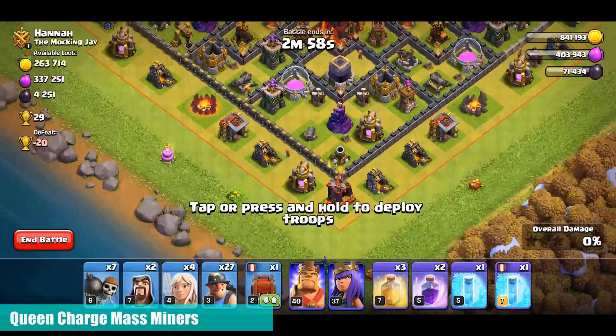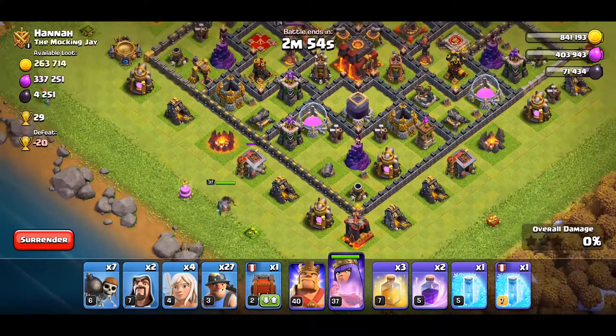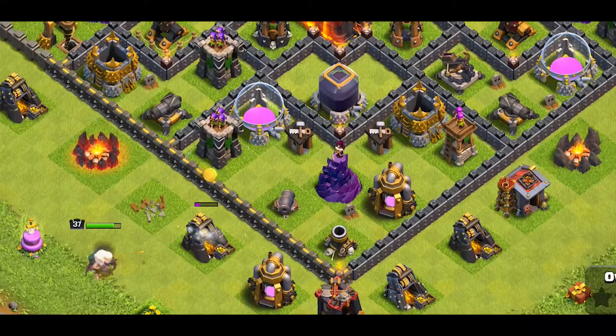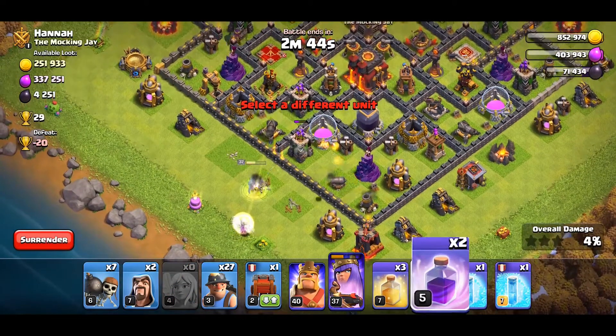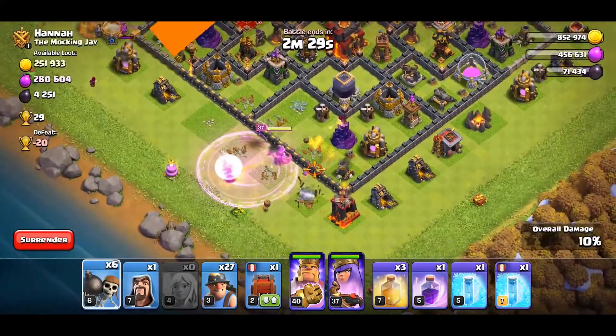Our last strategy would be queen charge mass miners. Usually we need a wall wrecker but in this replay we're gonna do without it. We will use the queen to clear this section out — she has got 2 rage spells to keep her up and going. We will use the king and wizards to clear out this side.